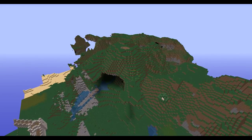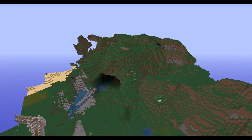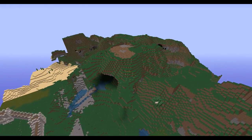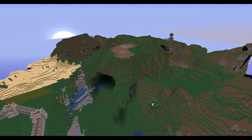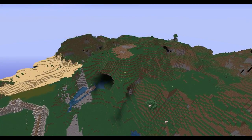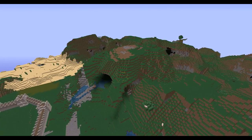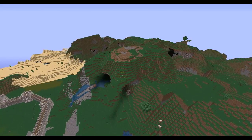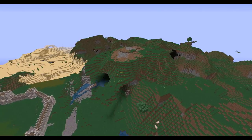I started off here by clearing more land. I know it's just an exhilarating thing to watch. Basically, I wanted a large flat space on top of this really cool-looking natural Minecraft cave water thing, and I got really lucky that it spawned in here. So I just started making a big flat space on top of it to fit the temple.